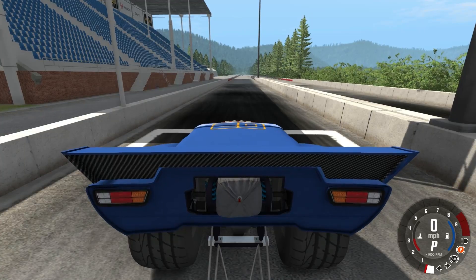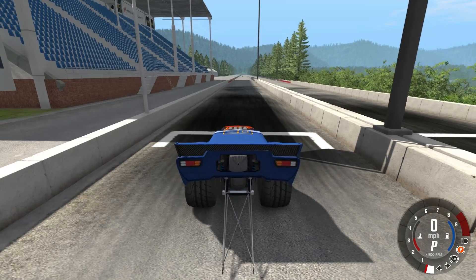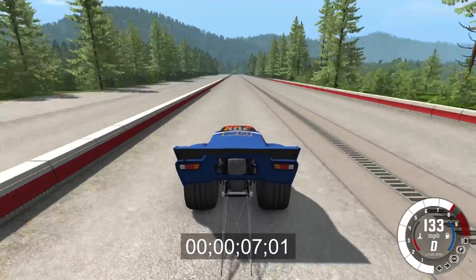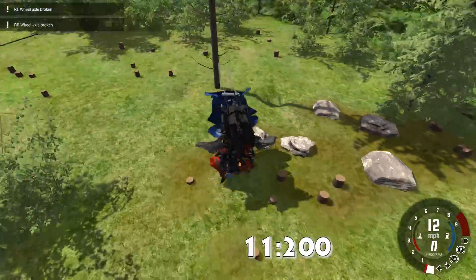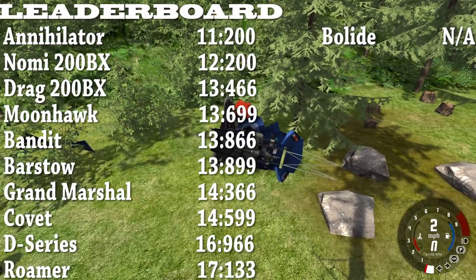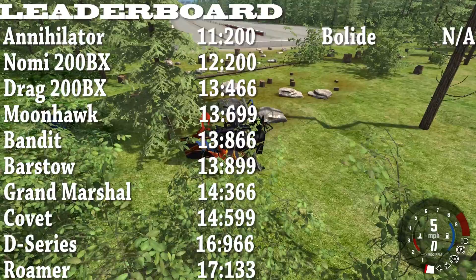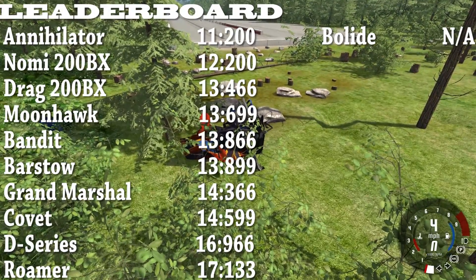That leaves only one more car — the Annihilator. It's already lined up and ready to go, and I think it's still going to be the top dog. The Annihilator going in 3, 2, 1 — go. The speedometer is highly inaccurate because right now we're going about 300 miles an hour. The Annihilator, I believe, is still the champion — but who knows, maybe the Nomi 200BX is the new king. You can see the leaderboard now. The harder challenge would be guessing the third placer — you can guess first, second, or last pretty easily, but third is anyone's guess.